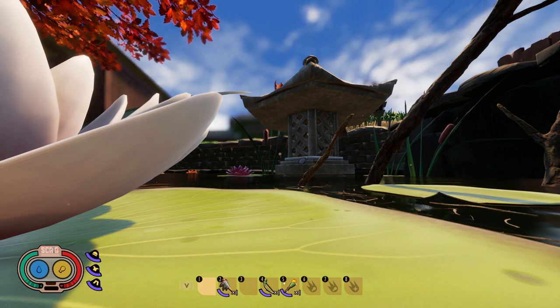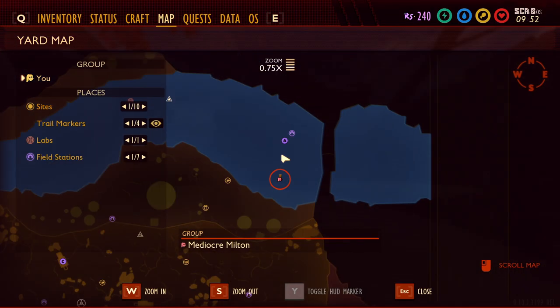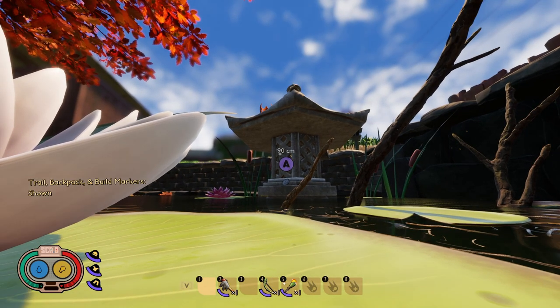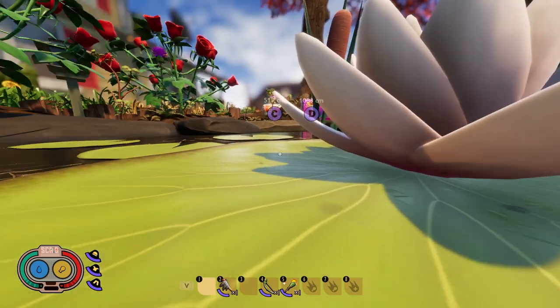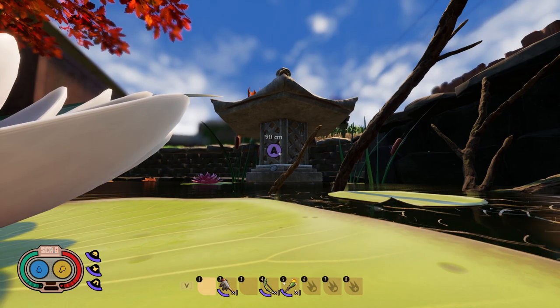First up on our list is the pagoda, marked A. It's on the eastern side of the koi pond, and the crow will sit up on top here. I have not personally ever seen a large crow feather drop when it takes off from here, but it can drop when it's away from the pond. I have found a small crow feather here.